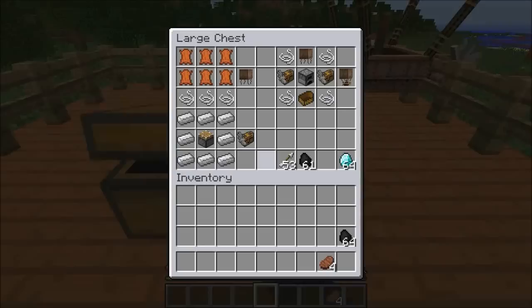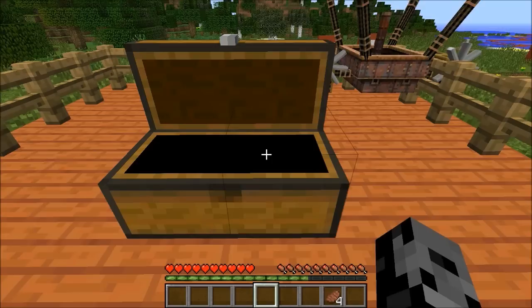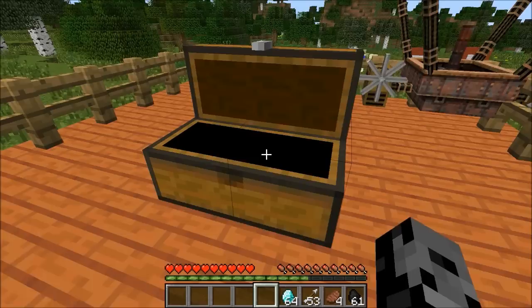We do have a couple of crafting recipes. First up, the balloon — you need a balloon to actually get into the air, and for that you need a bunch of leather and a bunch of string as well. Then you need some engines — for that it's iron ingots around a piston, and really the recipe is pretty reasonable. Then you need four string, two engines, a furnace, a balloon, and a boat.